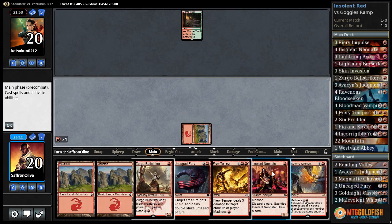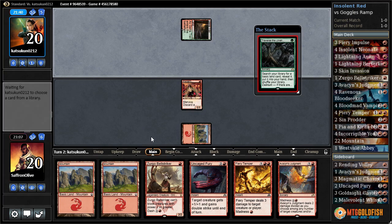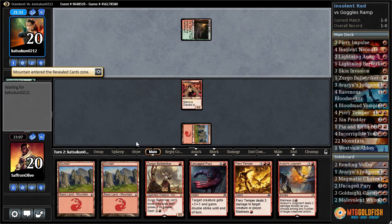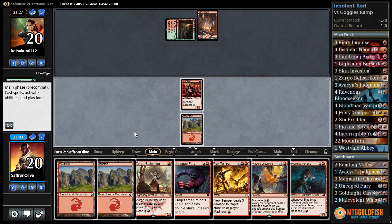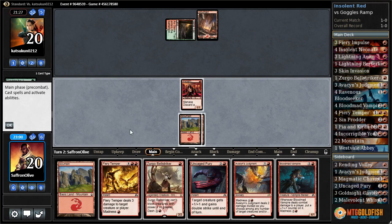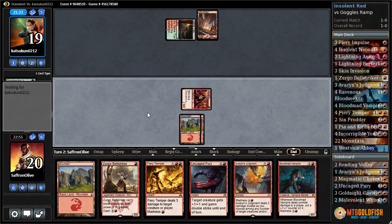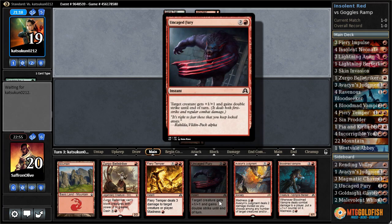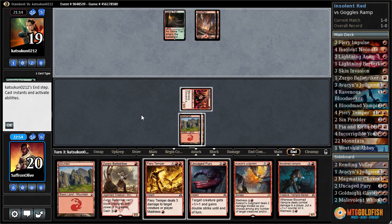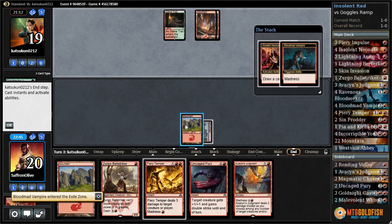Game Trail untapped — let's lead on Insolent Neonate because we can actually dash Zirgo next turn if we want to. Traverse the Ulvenwald gets a mountain, play the mountain. Blood Mad Vampire — let's attack with Insolent Neonate. We might just try to get the Blood Mad Vampire down; one way to win this game is Blood Mad Vampire plus Uncaged Fury to hit for a ton of damage out of nowhere. The only thing is we risk Kozilek's Return blowing us out — but I think we got to do it. Discard Blood Mad Vampire, madness it.